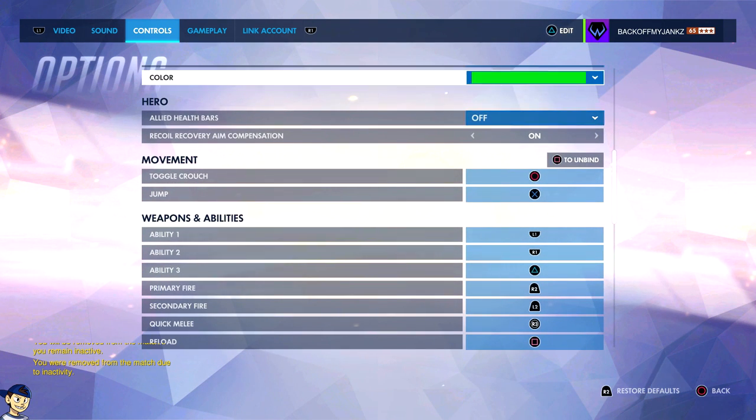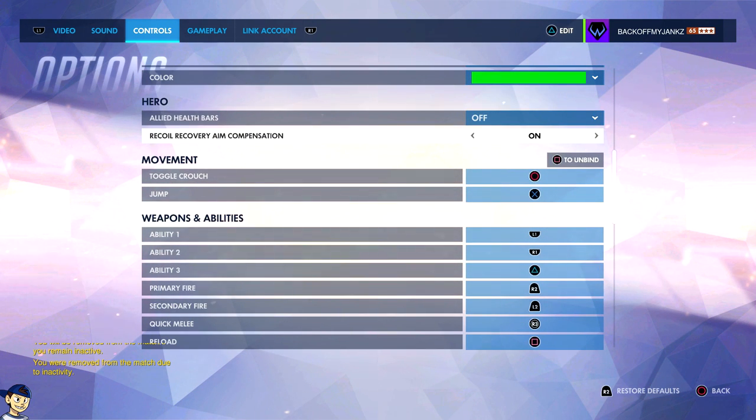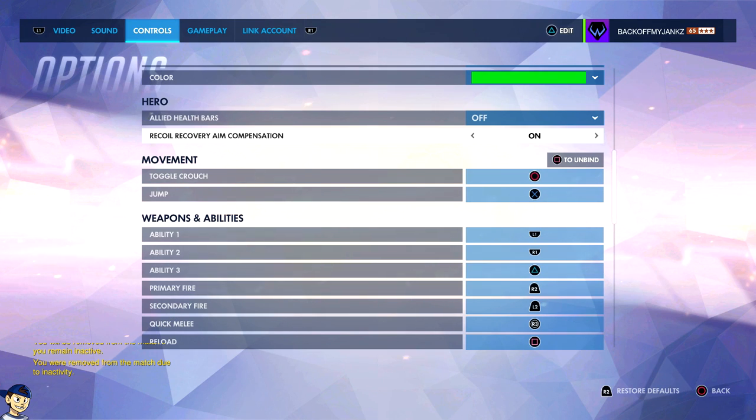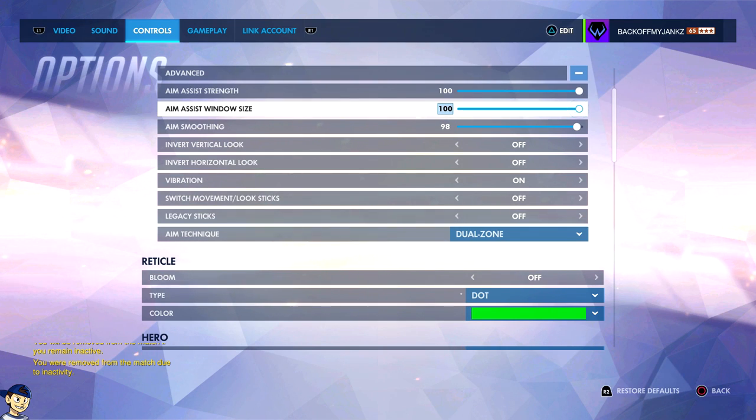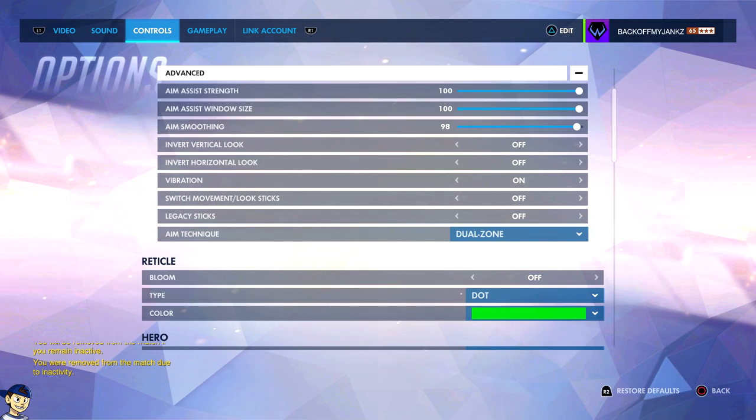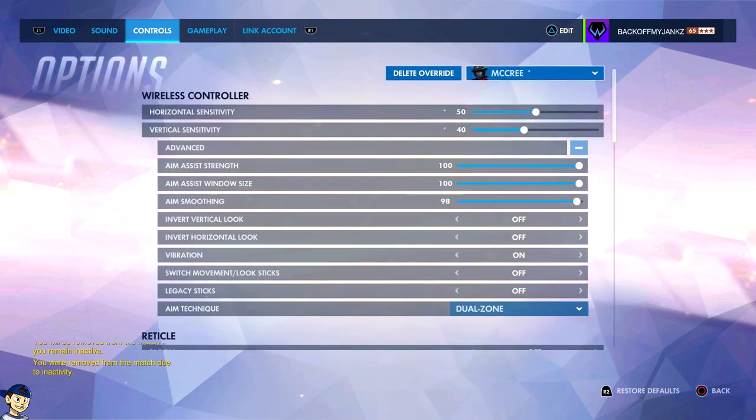I don't even know what some of these settings are — recoil, aim compensation. Like, what's with all these sensitivity options? After this last update there's aim assist strength, aim assist size. Oh my god, there's just way too many. It's so silly.